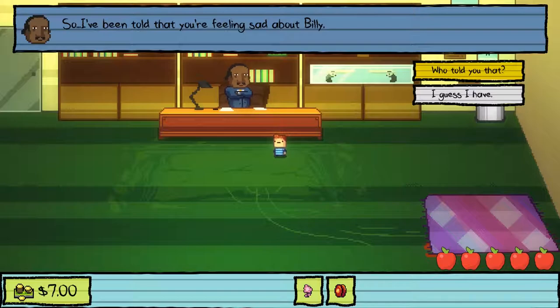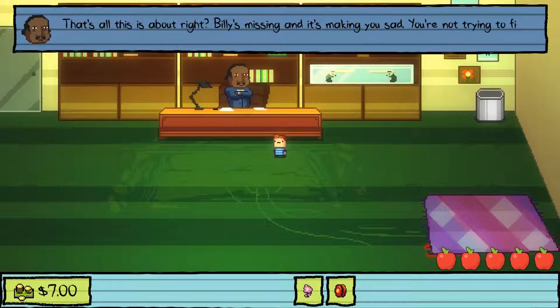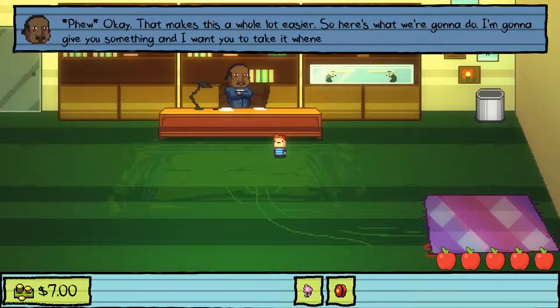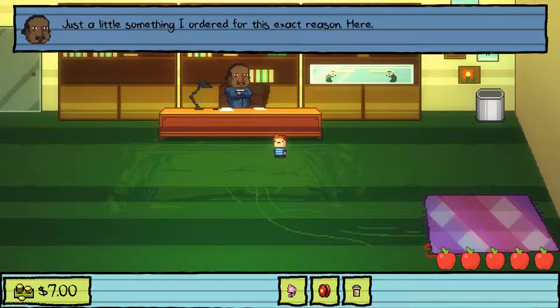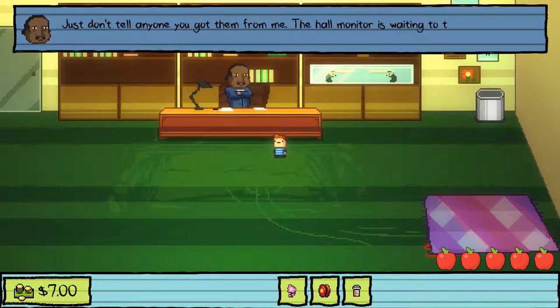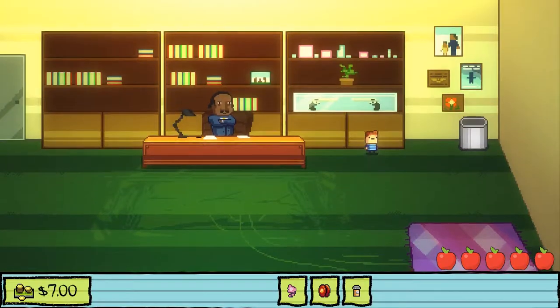I've been told that you're feeling sad about Billy. Yes, I guess I have. That's all this is about, right? Billy's missing, it's making you sad — you're not trying to find him or anything? Okay, that makes things a whole lot easier. I'm gonna give you something — take it whenever you're feeling sad about Billy. It's just a little something I ordered for this exact reason. You're giving me pills. Just don't tell anyone you got them from me.